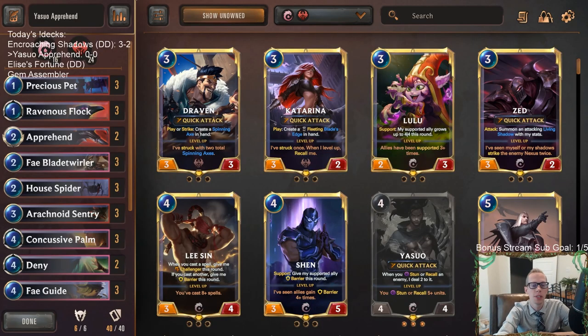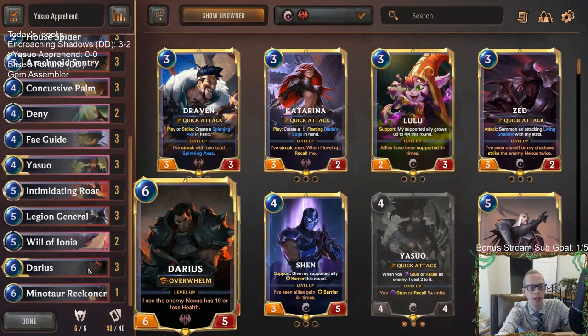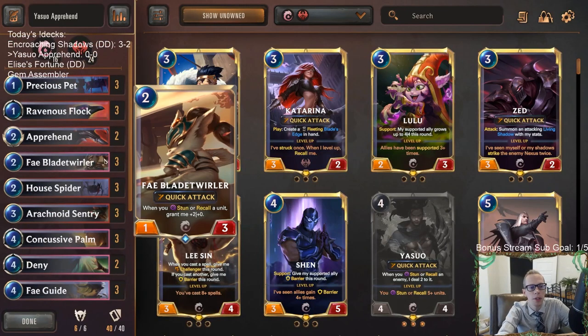Welcome everybody in Twitch chat and on YouTube for some Yasuo. We're going to be trying this new card from Call the Mountain — Apprehend. It's a two mana slow speed stun an enemy, and then if you have a Darius, rally. So we're going to try this out playing Yasuo with Darius to hopefully get some extra rallies with Apprehend.